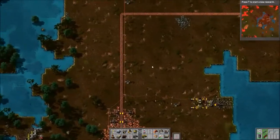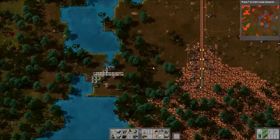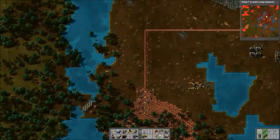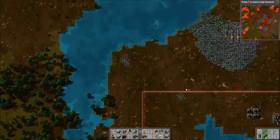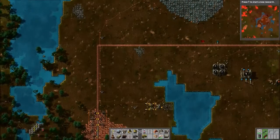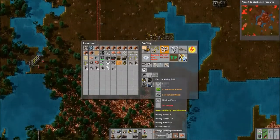Hey guys, Exterminator here with Oni playing another episode of Dytech Multiplayer Factorio. Last time we left off, we were going to do our steam engine setup differently. My plan was to sort of store up hot water so we can use it as we need it, instead of having to build a new set of boilers every single time we want to add more steam engines.